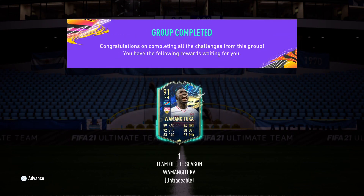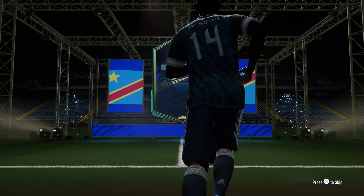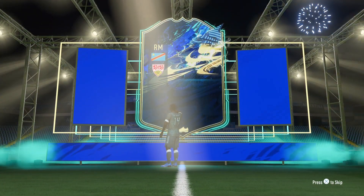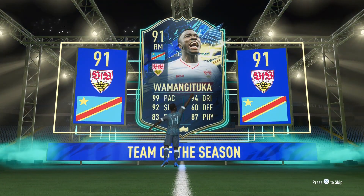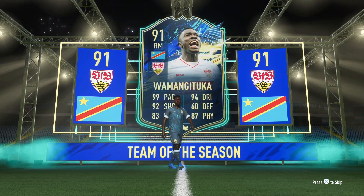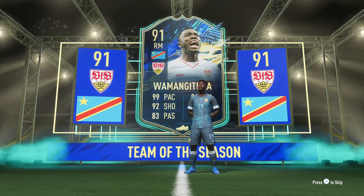Silas Wamangituka — I know I'm going to butcher his name — and I already see what I want to put on him: a Finisher chemistry style to max out the shooting and dribbling on the pitch. That's what he needs in my opinion. 99 shooting, 99 dribbling, 99 pace — that is crazy. This is going to be an incredible card to review. Let's see if he is worth all the hype.